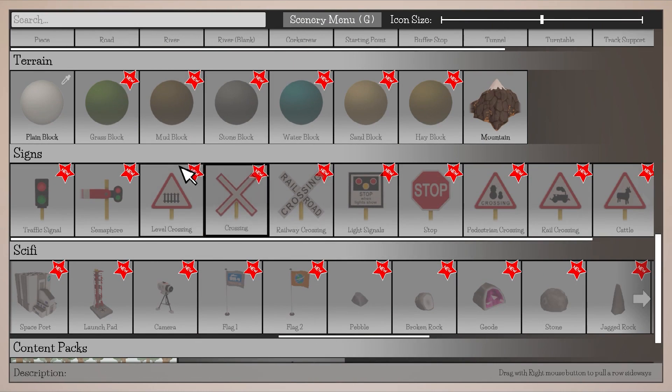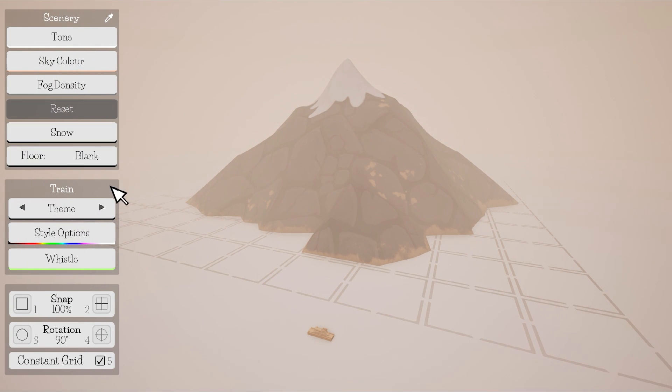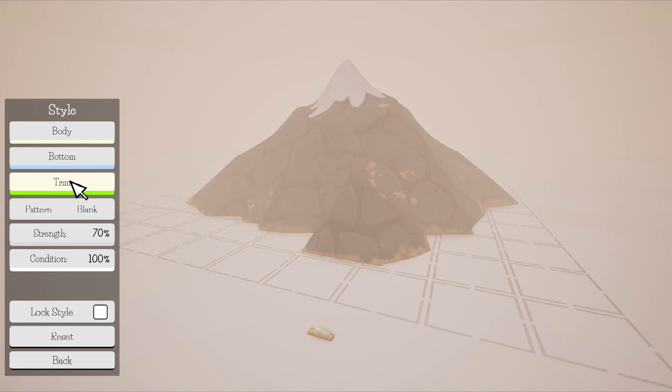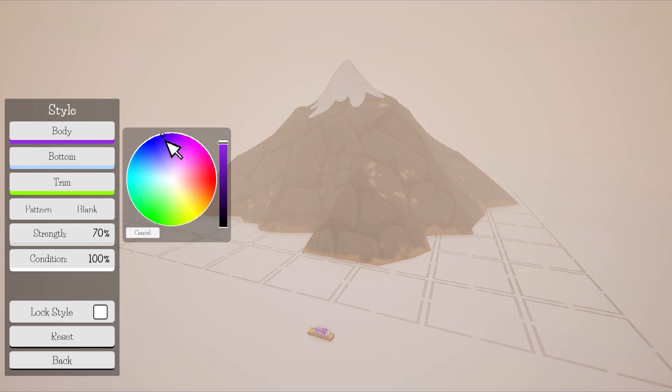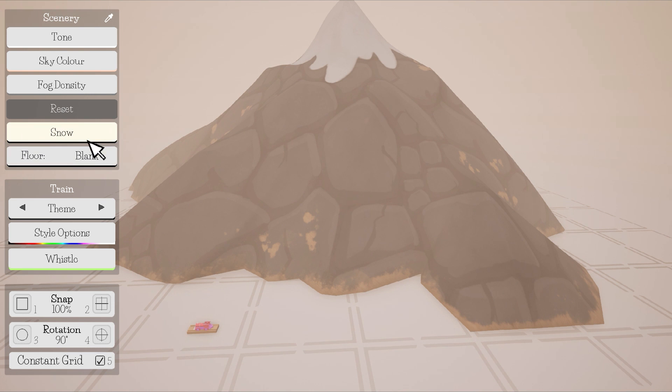G is what I'm looking for — the old G. Can I change the colour of the train? Oh no, that's my train. That's fine. Mountain big. Train. Gingerbread. Beautiful.